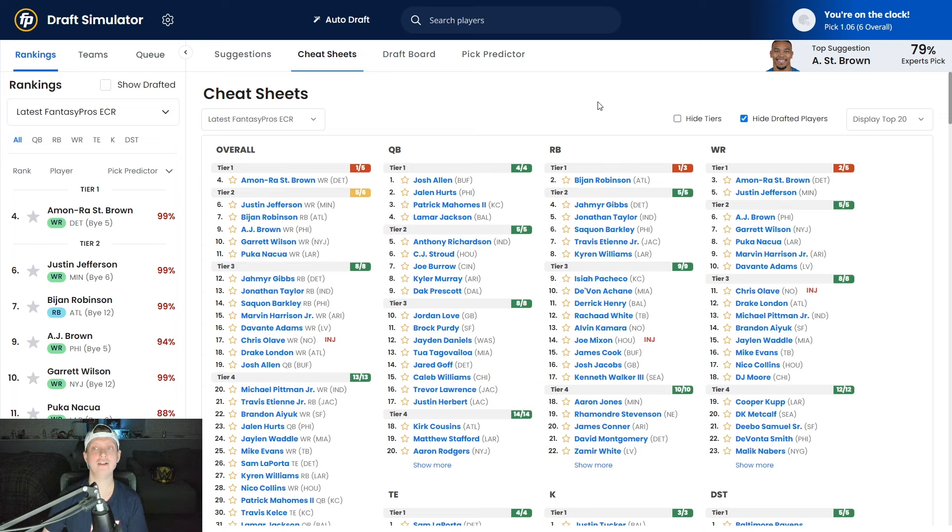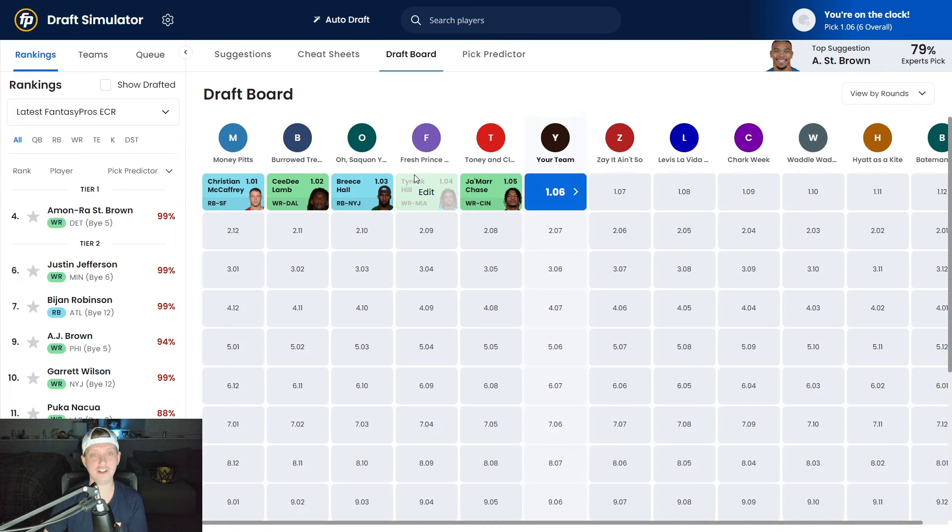In a full PPR league, this guy could lead the NFL in targets and receptions. The Detroit Lions want to throw the ball at a top-five clip. I understand there's been hype about Jameson Williams and they have a talented tight end in Sam LaPorta, but Amon-Ra St. Brown is the answer all game long for the Lions. It doesn't matter if they're up by 20, down by 20 — the ball is going to ARSB. He was one of the most consistent wide receivers in fantasy last year, and he played a majority of the season with a torn oblique off the bone. Entering fully healthy, I consider him the number four overall pick.